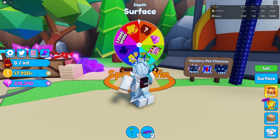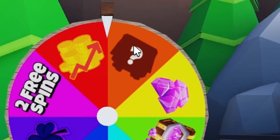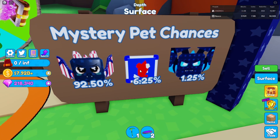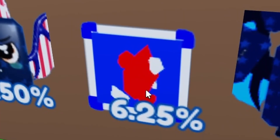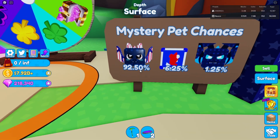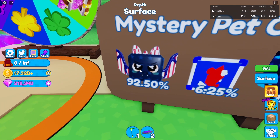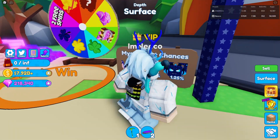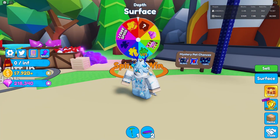The rewards you get are actually very good — gems, boosts, and also pets. There's one pet here that is really, really strong. Another one looks like, I don't know, an among us sitting in a box — do you guys see that? I'm not sure how strong that one is. I think it's decent. I'm going to try to hatch these pets overnight and see what I get. Overall, I think this spin to win feature is a really, really cool and good addition.